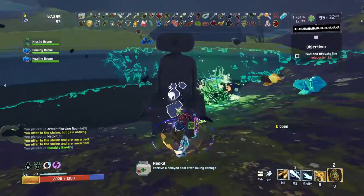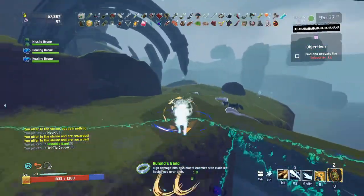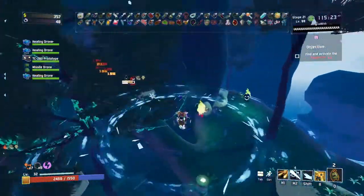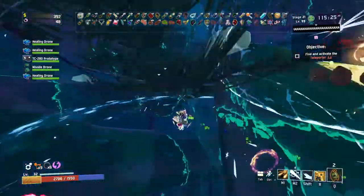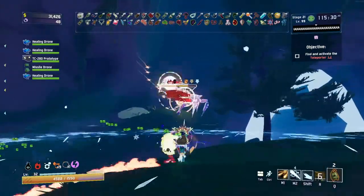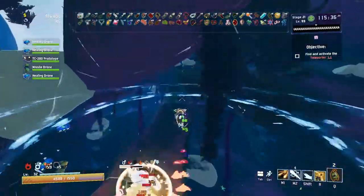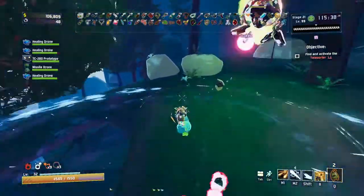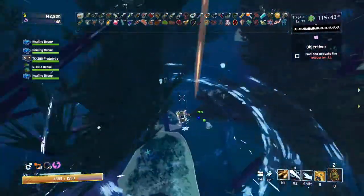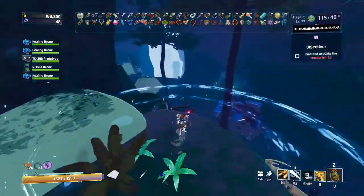Make sure when you get to that level you interact with the outside of the teleporter so you don't fight Mithrix but instead continue. Don't pick up any lunar items. After that, if you want to go for crits and Death Mark items it really doesn't matter what you get, but make sure you get some health items. At a certain point I just started to speed run every level because I was powerful enough that I didn't need to look for every item. You should find an Overloading Worm before level 20, but if you don't, just continue. After you get the kill you can quit out of your run - you don't have to die or anything, but you can continue if you'd like.